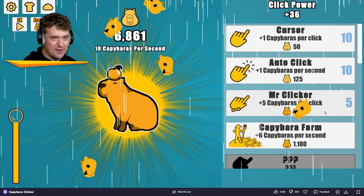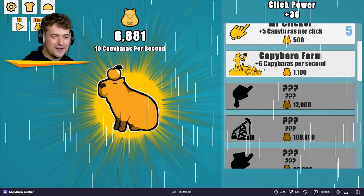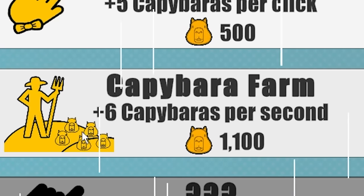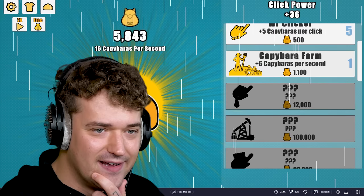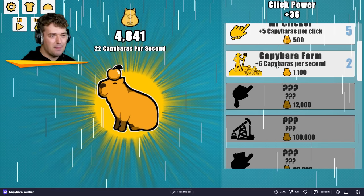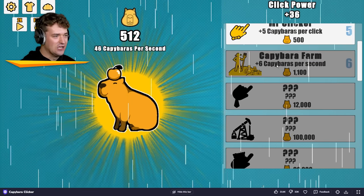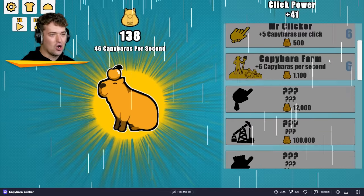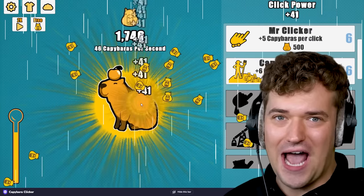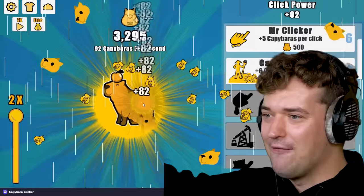Now a big upgrade is gonna be the farm. I wonder what that means. It looks like the farmer is literally growing capybaras on his land — if that's how this works, then I'll take it. Plus 6 capybaras per second. I want a lot of farms, dude. And even more clicks. Now let's get back to grinding — 41 giant hamsters are birthed every single second.